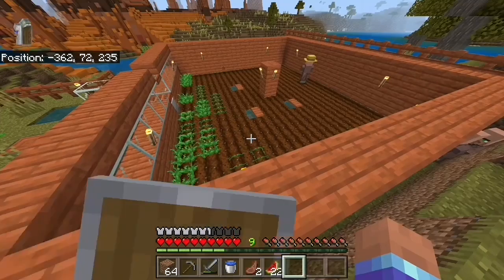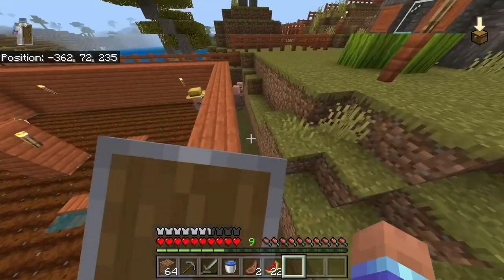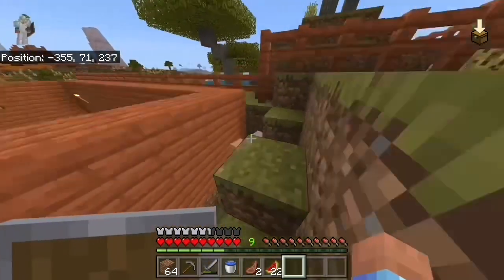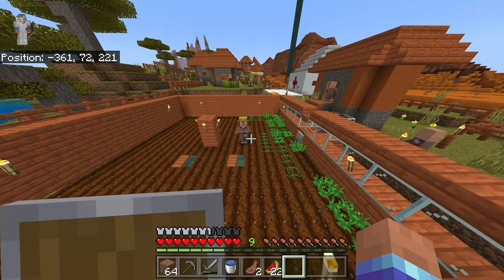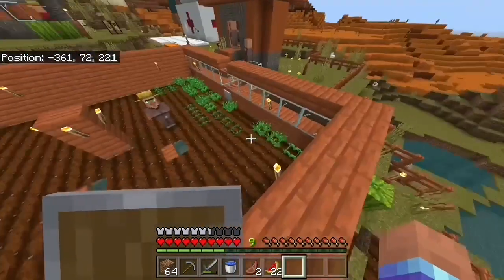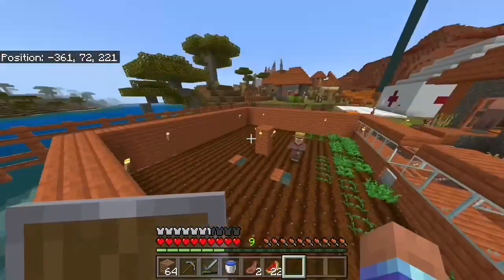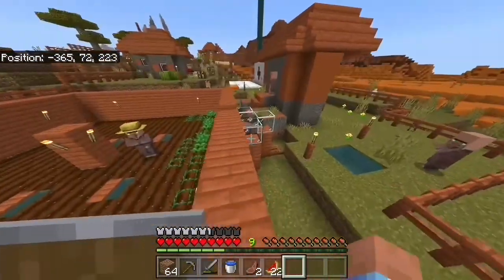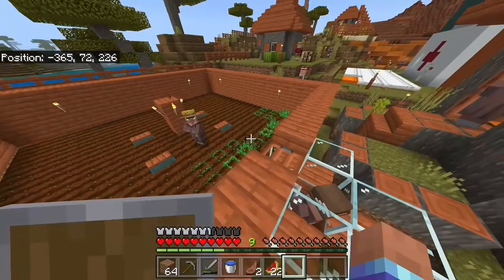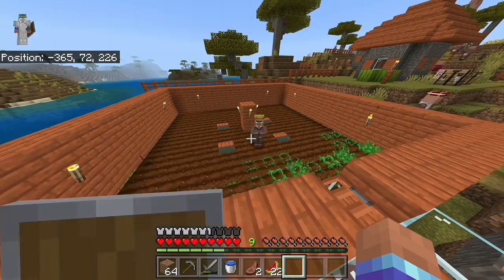That took a while, but I think I finished it. I know it looks a little funky — there's this little alleyway which appears to be infested with drug deals. It's going to take a long time before I get any profit from this because he's going to need to farm all of these carrots, replant them all, fill up his inventory, and then he'll start giving them to this villager, which is where I'll start getting them. And that's if it works — I don't even know if it works.